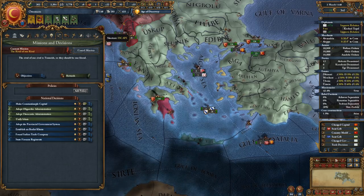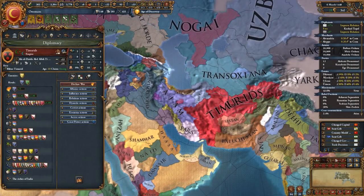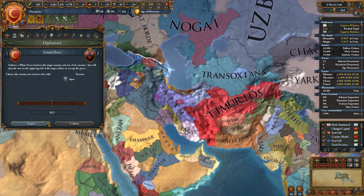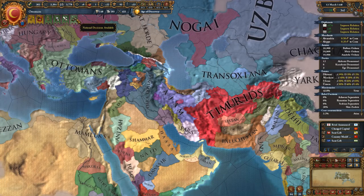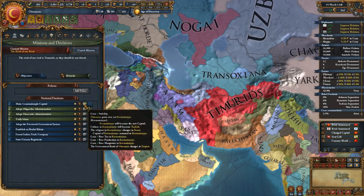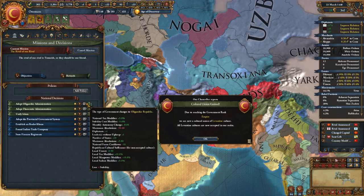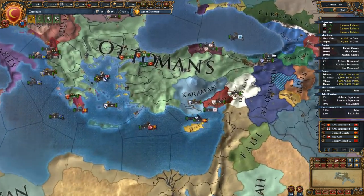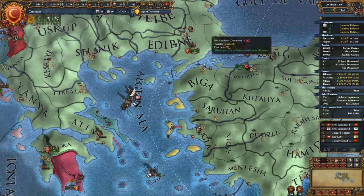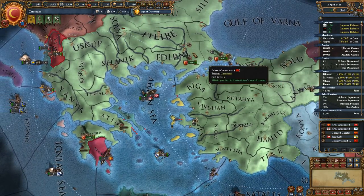Let's do rival of our rival — the Timurids, way out here. Let's look at making Constantinople the capital: we have one stability, four base tax, four base production, three manpower — yeah, okay. Constantinople is now part of the empire. It actually just gave us a free core on that, so I could have held off on coring it manually — that's okay though.